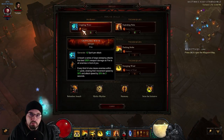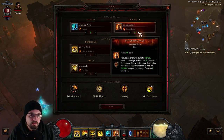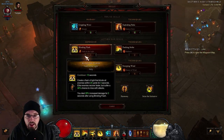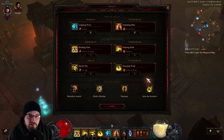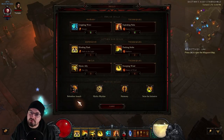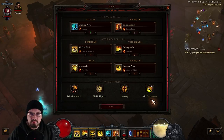For the primary, we're going to be using Crippling Wave with Mangle. Then for our technique, we're going to use Exploding Palm with Essence Burn, Blinding Flash with Faith in the Light, Dashing Strike with Radiance, Mystic Ally with Fire Ally, and Sweeping Wind with Master of Wind. Our passives are going to be Relentless Assault, Mythic Rhythm, Harmony, and Seize the Initiative.